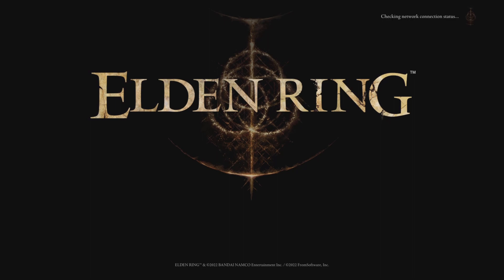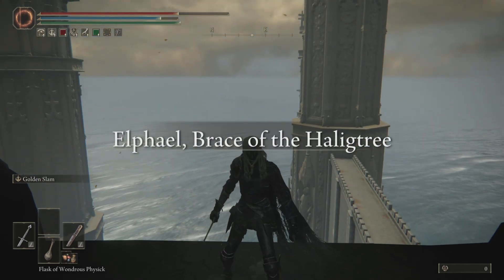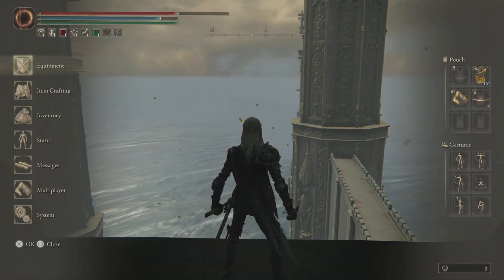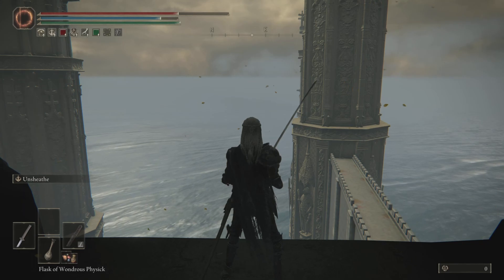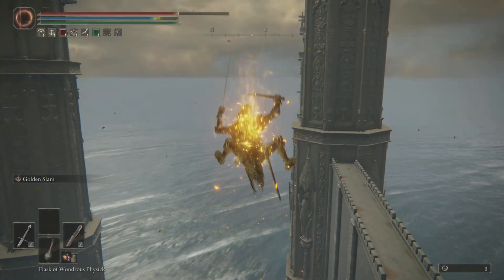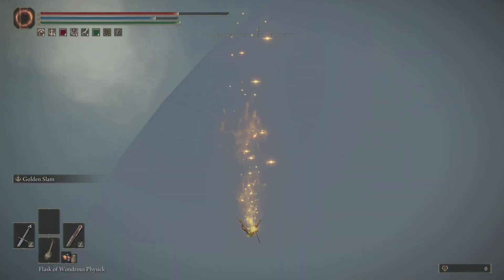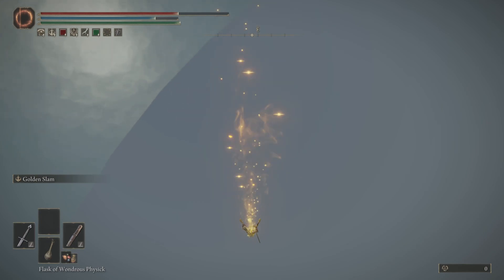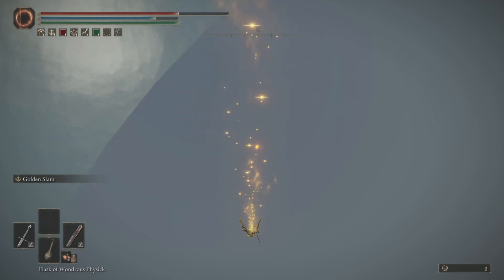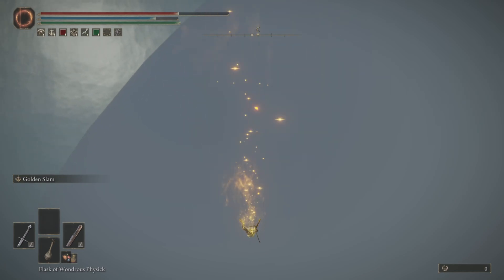Once you load back in you will be back up on that platform — attempt the glitch. Do not start walking forward until you are floating in the air. Put the Uchigatana in your left hand, double-hand it, drink your empty flask, ash of war, go up to Spinning Weapon, back all the way out, hold your ash of war button. You are going to continue falling until the runes pop up — just keep holding your ash of war button. You will fall for about a minute to a minute and a half, so I'm going to fast forward until I get the runes.